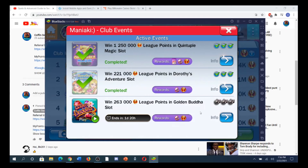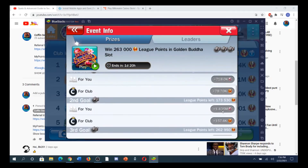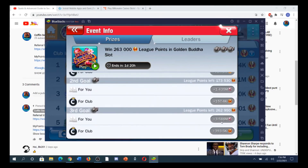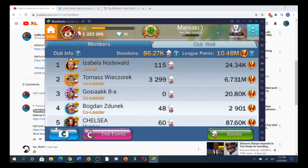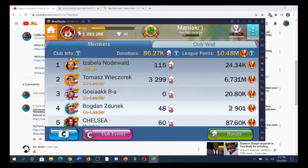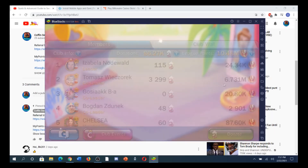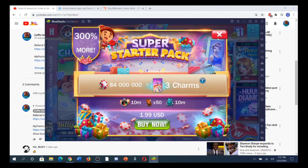Club events, once you reach a certain point threshold, give everybody in the club a high amount of chips — you can see Gold 1 rewards like 718,000, 1.4 million, 3.5 million. If you're at Gold 1, the amounts will be even higher. Club events change every one or two days, and you want to play the high jackpot slots whenever you're done with the club event for the day.